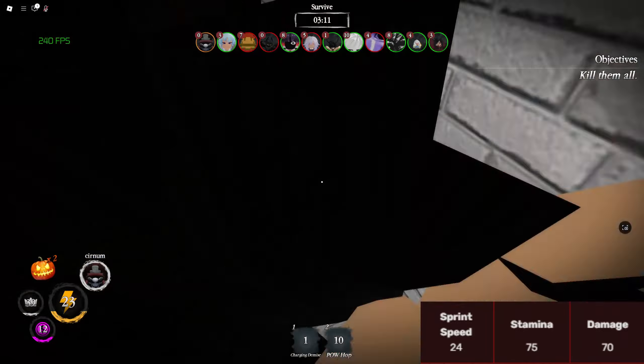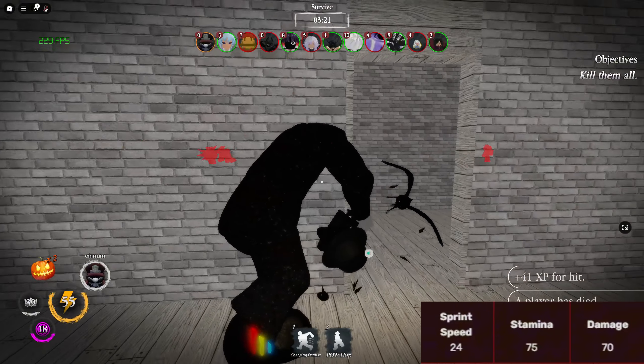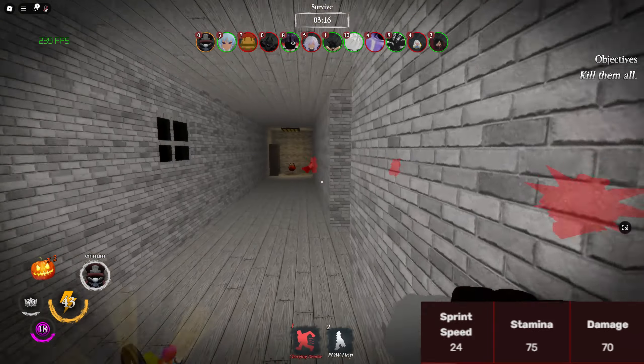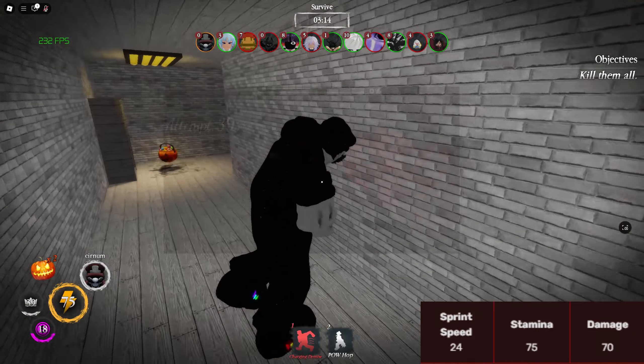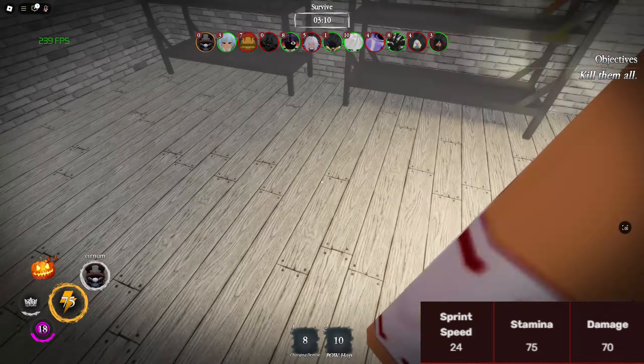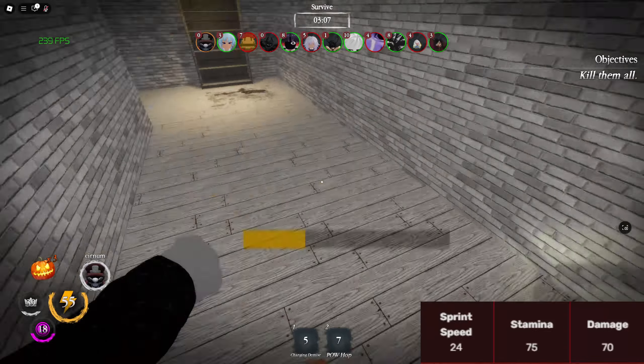MX has two passives. The first passive is Jump, which allows survivors to jump at the cost of some stamina. This passive is used to accompany one of MX's abilities. His second passive, Bloodlust, allows MX to highlight survivors and his ability cooldowns are reset. His basic attack is a stomp with a large hitbox.